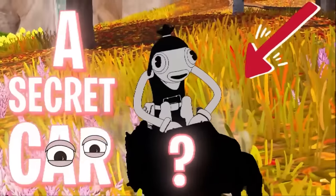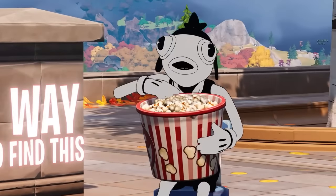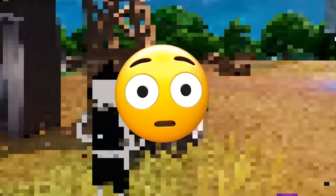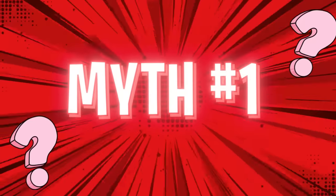Fortnite just added a secret car onto the Chapter 4 map. There's only one way to find this, and we're going to be testing out exactly how to get it, along with a ton of other myths. We've got 14 myths total to test out, ranging from ones like being able to throw off-road tires onto dirt bikes, or that the Ageless has a special pickaxe, and a bunch more. Let's jump into it with the first myth.